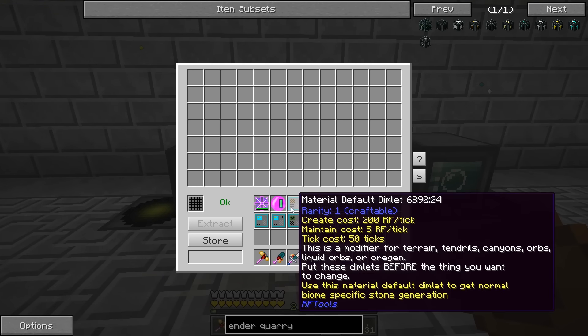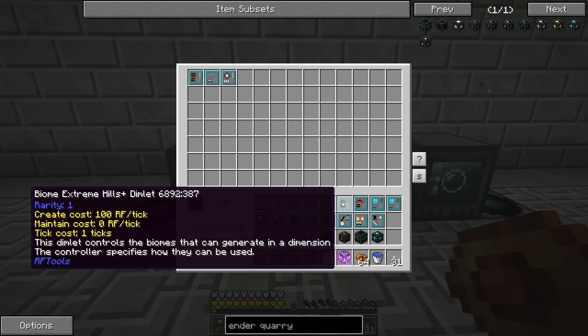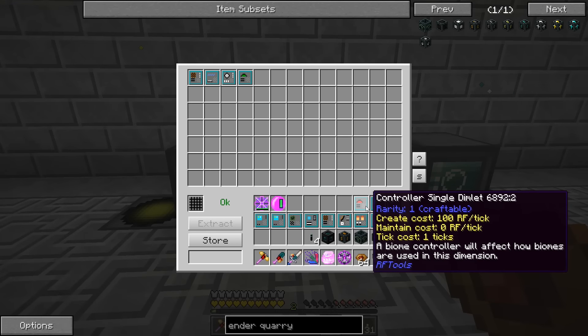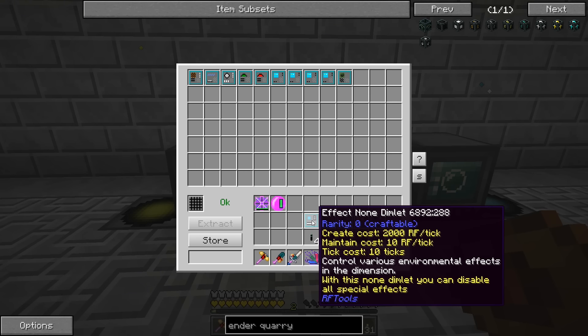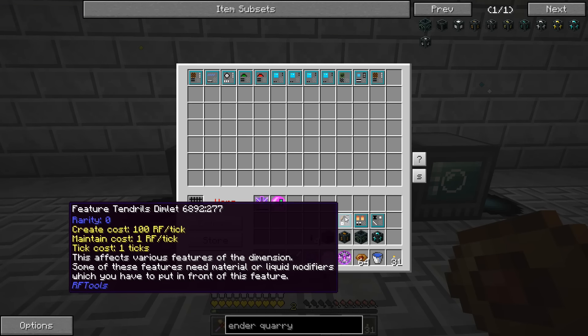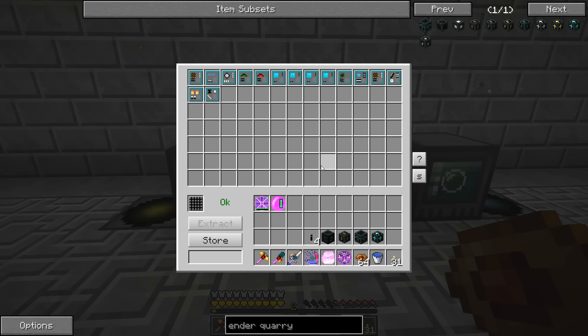So for the new dimension: empty dimension tab, material default, liquid default, terrain flat, biome Extreme Hills Plus — I'm going to assume we'll get emeralds and dense emeralds spawning with this biome. Controller single, sky normal day, sky normal fog, sky body sun, mod default effect none, material nether quartz ore modifying a tendrils dimlet, structure none, and time noon — so hopefully it'll always be daytime. This is the dimension we're going to do — our quarry dimension. This is going to cost 32,447 RF per tick to create, take 2,088 ticks to create, and cost almost 12,000 RF per tick to maintain.